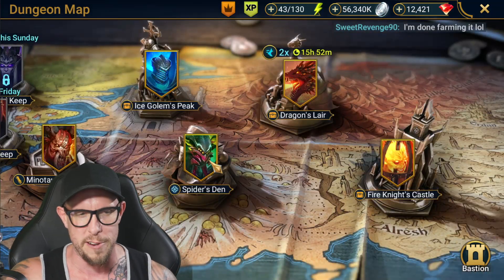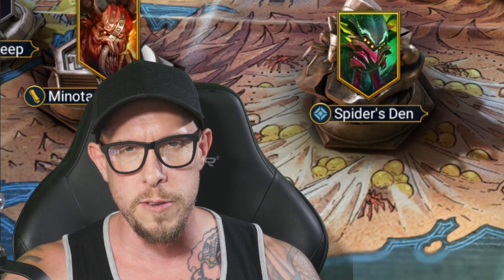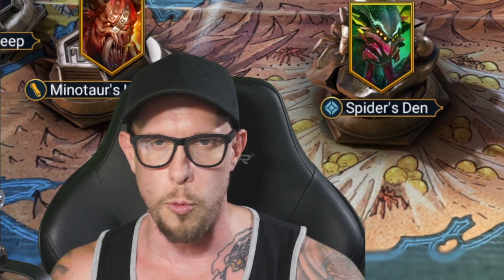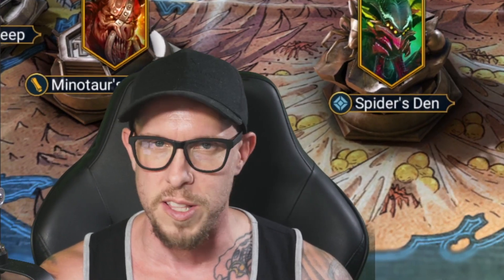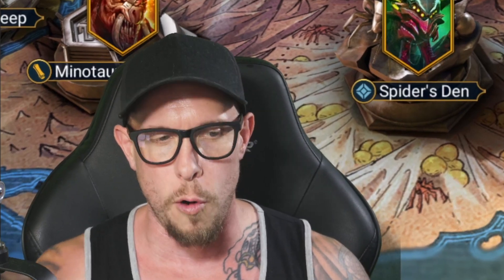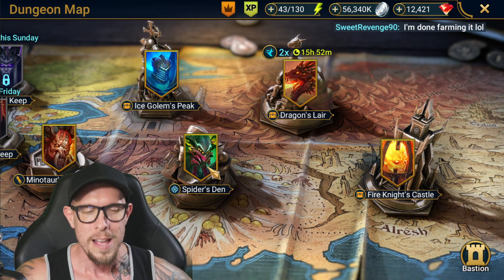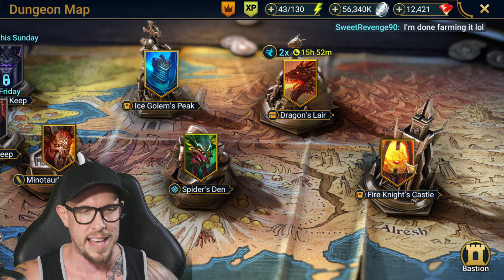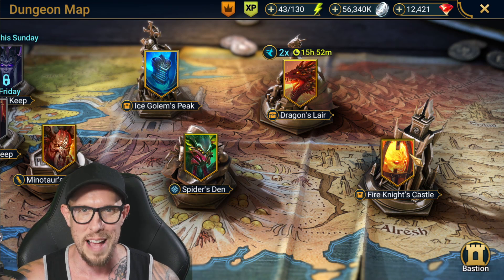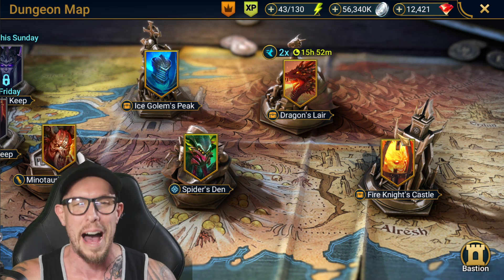That's right: Ice Golem's Peak, Spider's Den, Dragon's Lair, and Fire Knight's Castle. Where do you spend the most time farming? Lately I've been going with whatever tournament or event is going on, alternating to get those bonus rewards. Overall, Spider's Den — just to get silver — is my most farmed dungeon by far. Second to that, I think Fire Knight's Castle. I just love the gear in Fire Knight, especially that Savage gear. Who has enough Savage gear to fit all the champions they need to put it on?